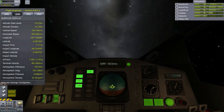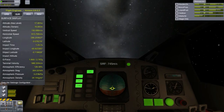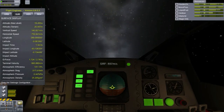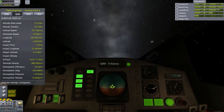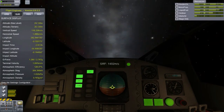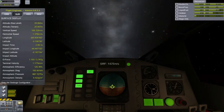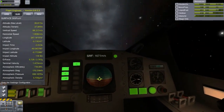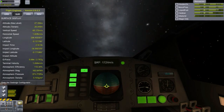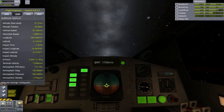Off we go, into the wild blue yonder. Climbing high into the sun. Here they come, zooming to meet our thunder — at 'em boys, give 'em the gun. Down we dive, spouting a flame from under. Off with one hell of a roar — we live in fame, or go down in flames. Nothing can stop the U.S. Air Force. Lines of men, blasted a crate of thunder, sent it high into the blue. And some men blasted the world asunder — how they lived, God only knew. So some men, dreaming of skies to conquer, gave us wings ever to soar. With scouts before and bombers galore — nothing can stop the U.S. Air Force.